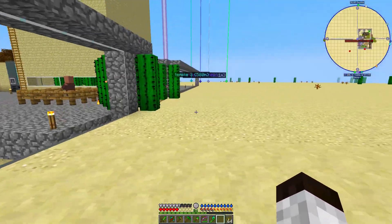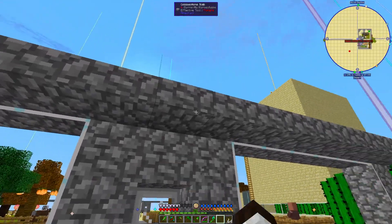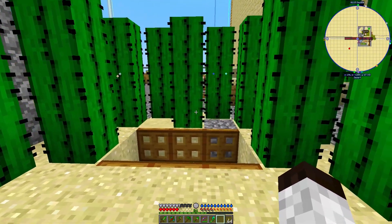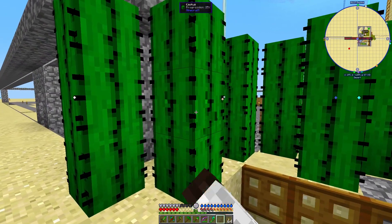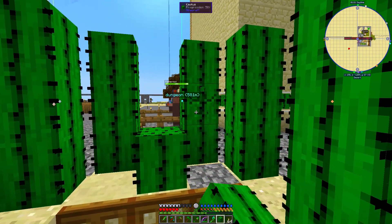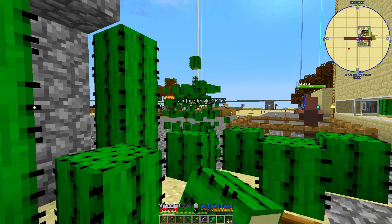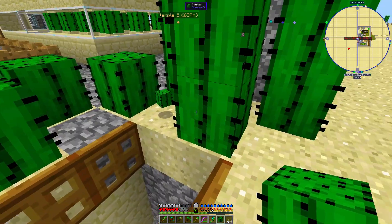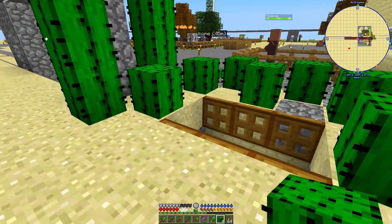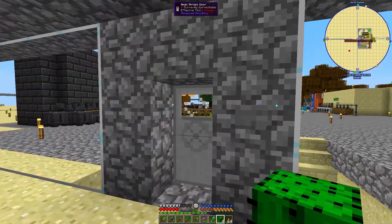We've got a button on the outside to get back in, and we've got a spider rail so they can't come up and over. I kept this little opening for now because I want the zombies to have a clear path in to the villager so they'll fall down and go boom. We're about to get inundated with nighttime, so I gotta be careful. Occasionally a spider will jump across, but nothing major.